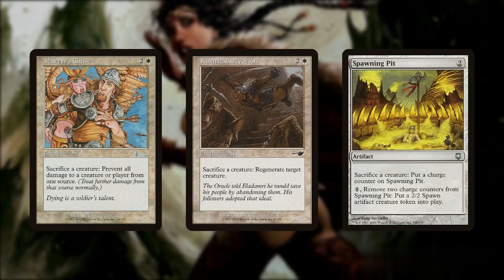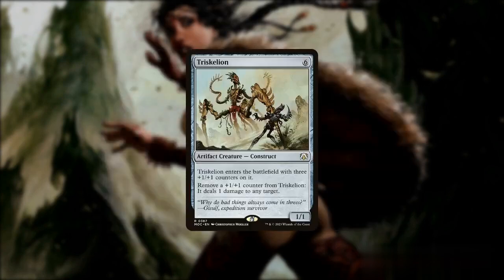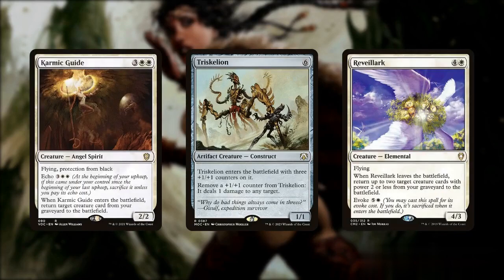In order to complete our engine, we would also need some free sacrifice outlets like Martyr's Cause, Fanatical Devotion, or Spawning Pit, which also offer some additional value outside our combo. But the best of these are either Blasting Station or Altar of Dementia, as these two outlets can also serve as our win conditions to take the game. Add Intrakelion as a backup to deal some damage, go into one of our loops, and regain its +1/+1 counters ready to be used repeatedly.